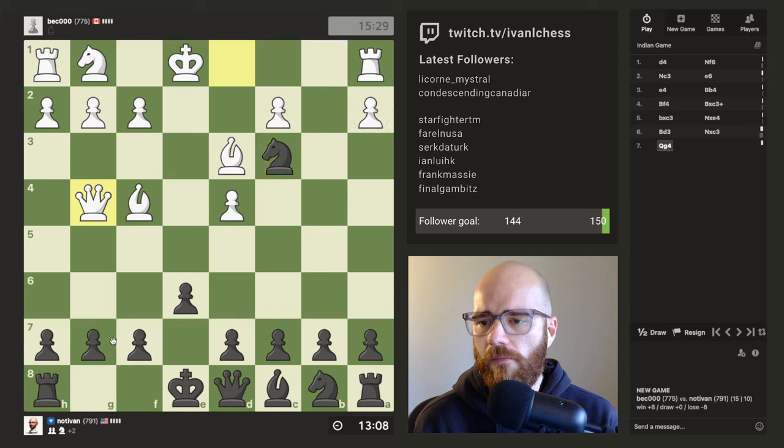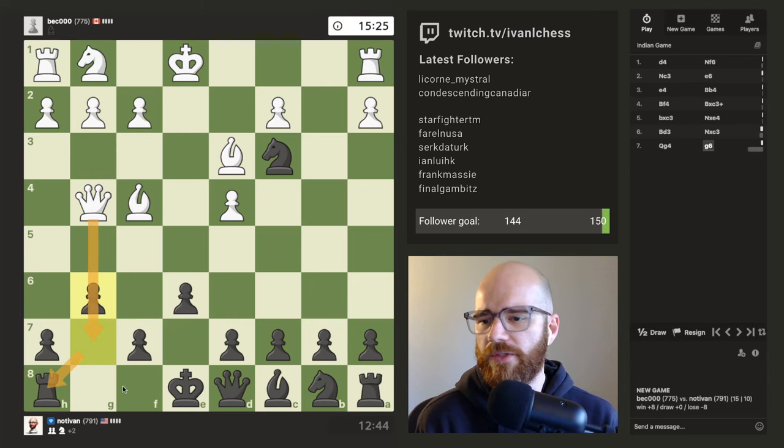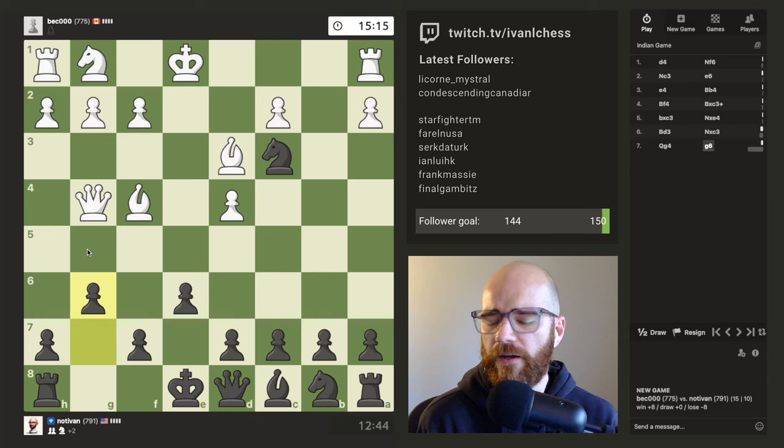Maybe I just have to push up G6, and at least protect the pawn. The next move I can sort of pressure his F4 bishop. I don't really like pushing the G pawn, but maybe it's just necessary at this point. I don't want to lose the pawn so fast. I know I'm already up two pawns, but I wonder if there's any way I can pressure his Queen. I don't think there is right now. I'm just going to go G6 — I don't want to lose this pawn, this Rook, and the ability to castle. I don't want to throw away the advantage here.